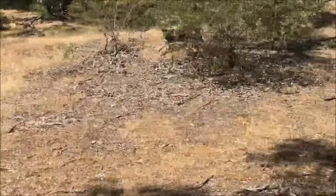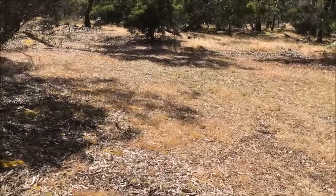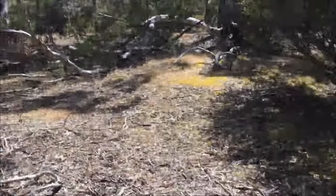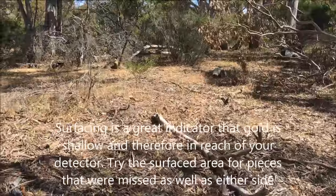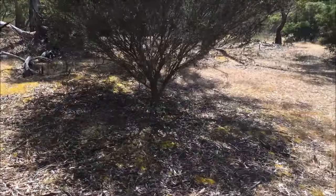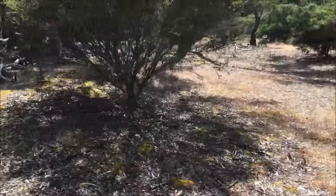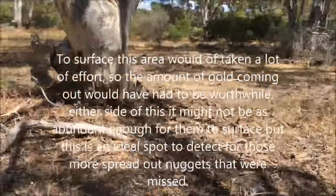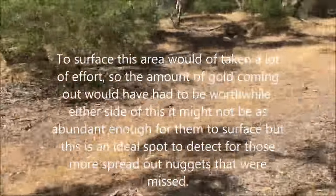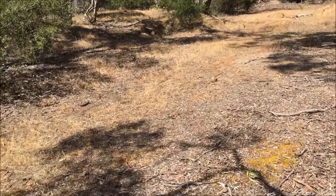They'd only do it once they were onto some good gold. So if you were to detect either side of this area, you'd probably find some good gold, if it's still there. Because surfacing means the gold was quite abundant, and they gave up once it's not as abundant. But that's not to say that the odd nugget still doesn't lie on either side. They've followed the richest part, but the outer sides of it will still have some gold, if it hasn't already been detected of course.